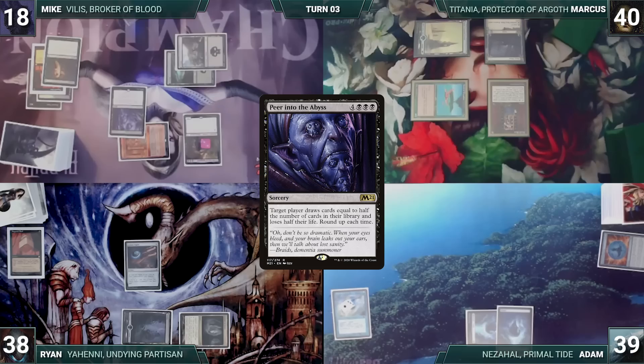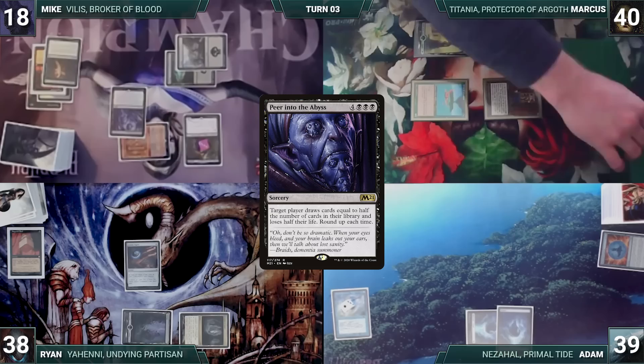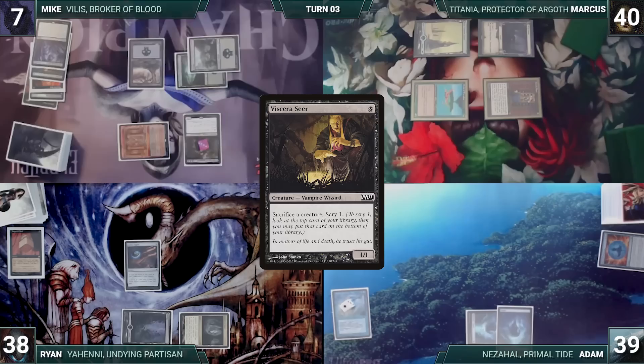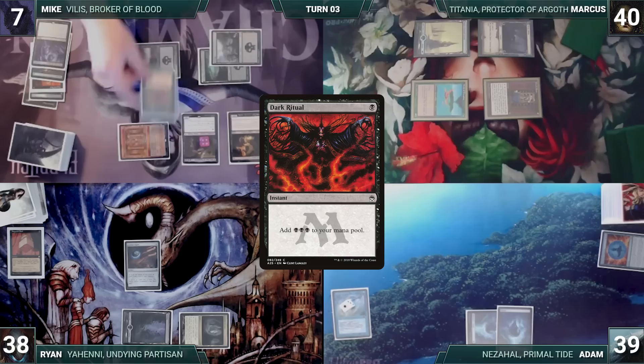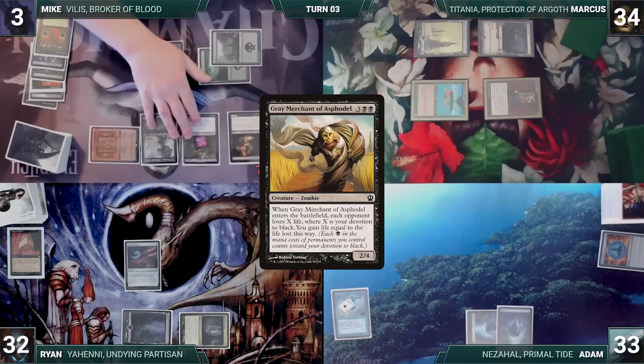Mike pays 6 more life through Kirik to cast Peer into the Abyss. Kirik triggers and gets a counter. Remora triggers and Adam draws. In response, Marcus activates Scroll Rack, exiling 5 cards, drawing 5, and rearranging the exiled 5 on top of his library. Peer into the Abyss resolves — Mike loses half his life and draws 43 cards. He plays a Swamp, pays 2 life through Kirik to cast Viscera Seer, casts Dark Ritual, then pays 4 life to cast Grey Merchant of Asphodel. Gary enters, Mike's opponents lose 6 life, and Mike gains 18.